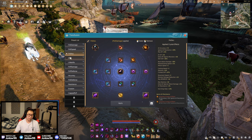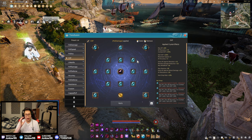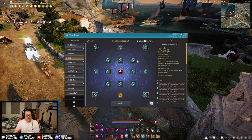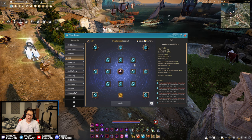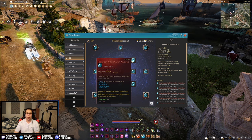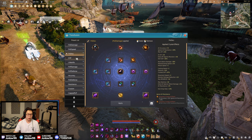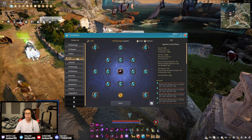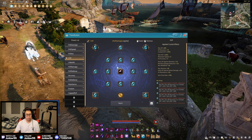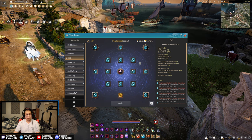Next we have the straight up full XP build. I don't really use this one as much compared to when I'm actually grinding, but this is one of those things where if you use the training dummy overnight and just want max XP, you put this on — because half of these crystals don't even matter if you're AFK on a dummy for 24 hours. You get these from seasonals and just get more every time.